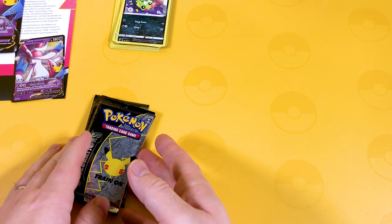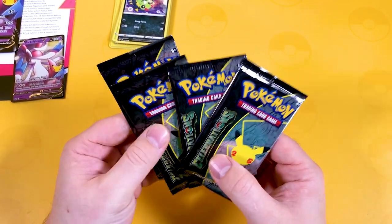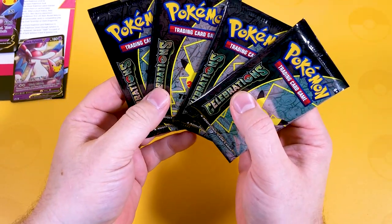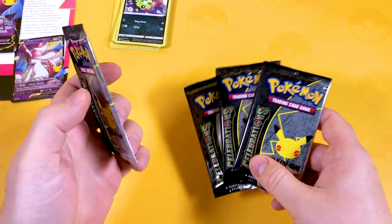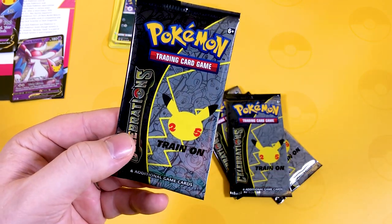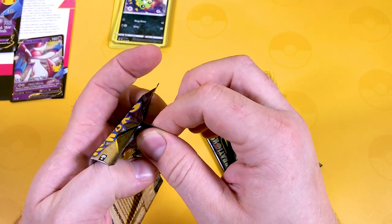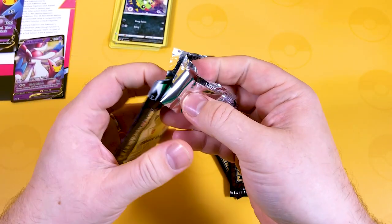With the Celebrations packs — if you haven't seen them yet, they remind me of Japanese cards. They're a lot thinner, you only get four cards plus a code card. The card trick is a little bit different but I'm going to go straight into it. These cards are absolutely lovely looking, aren't they? Hats off to you, Pokemon. You do have to be a little bit careful not to bend your cards inside.